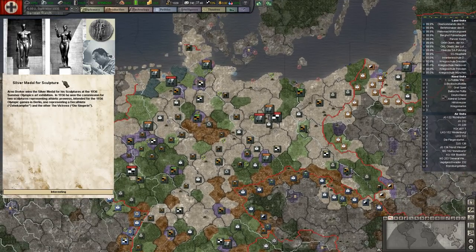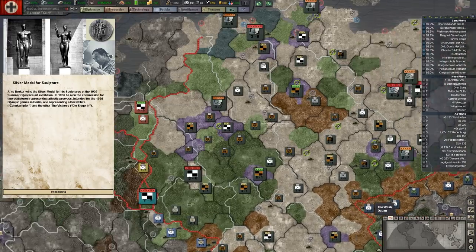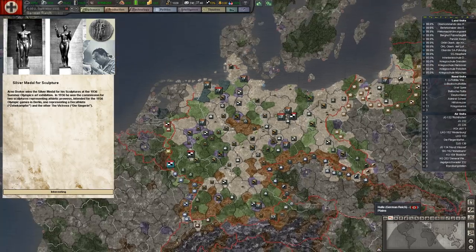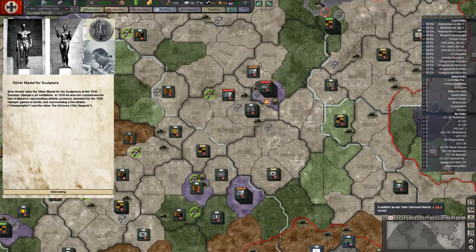Silver medal for sculpture — they used to give out prior to World War II, and this was the last Olympics prior to World War II, but it wasn't unique to Germany. Gold, silver, and bronze medals for other sorts of things than just sporting events in and around the Olympics. Arno Breker wins the silver medal for his sculptures in the 1936 Summer Olympics art exhibition. He won the commission for two sculptures representing athletic prowess intended for the 1936 Olympic Games in Berlin — one representing a decathlete and the other of the victors, male and female statues. We'll hear more from Arno Breker later.